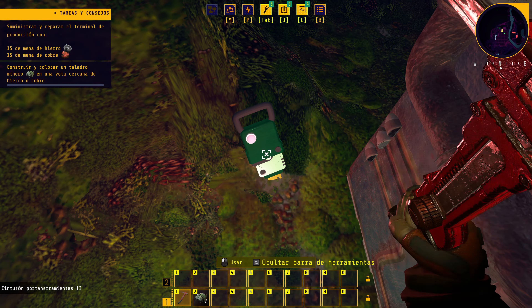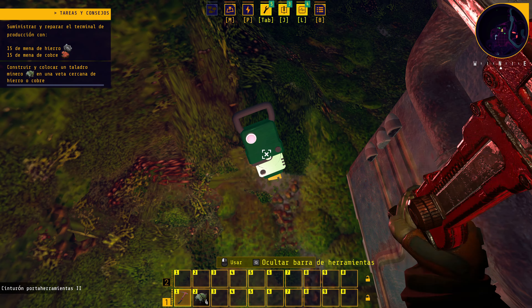En el árbol vemos el horno de fundición con 0 de 3 escaneados. Hay que escanear para desbloquear tecnologías. Fabricamos el escáner molecular, que recupera datos para restaurar tecnologías dañadas o memorias perdidas. Equipamos el escáner y consultamos el sonomapa: las flechas amarillas somos nosotros, las cosas verdes son escaneables. Identificamos hierro, cobre, los taladros y el terminal.